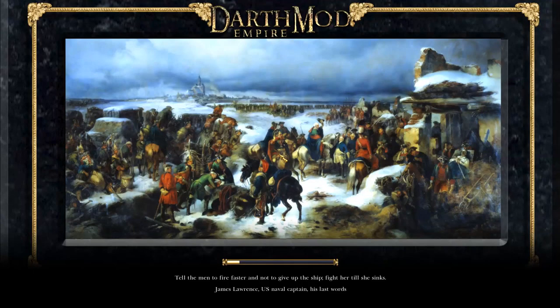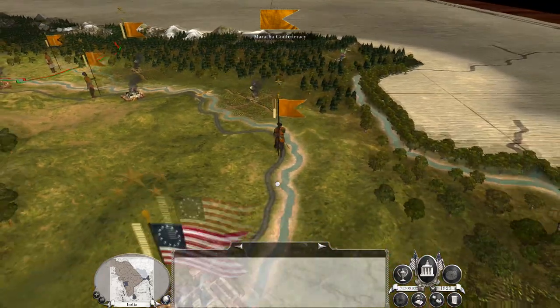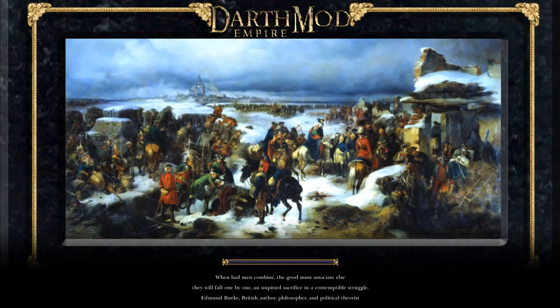Damn right it's a heroic victory — couldn't have gone better at all! 140 casualties for 1044, beautiful. Here comes even more. I could auto-resolve but it would cause us to lose lots of men and I do want to take these opportunities when they arise, otherwise they'll hit us all at once and become overwhelming. This is dedicated to knocking back Maratha stacks as they will get within range of Bengal anyway.